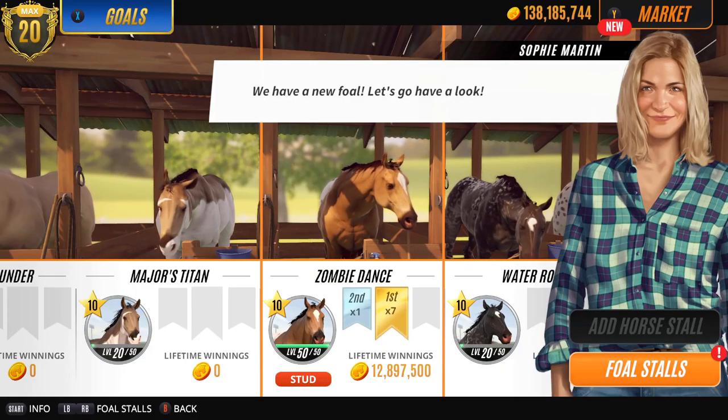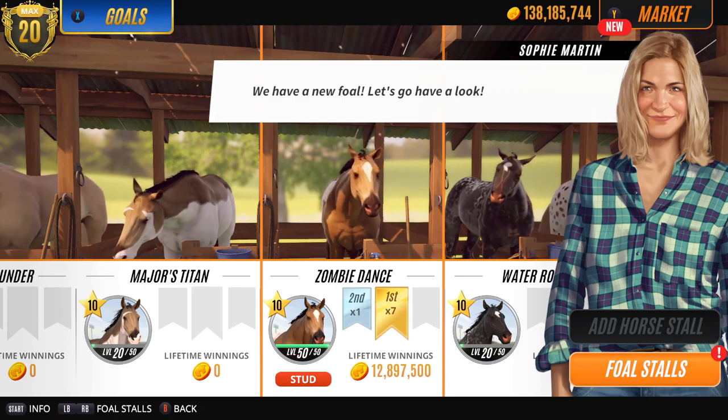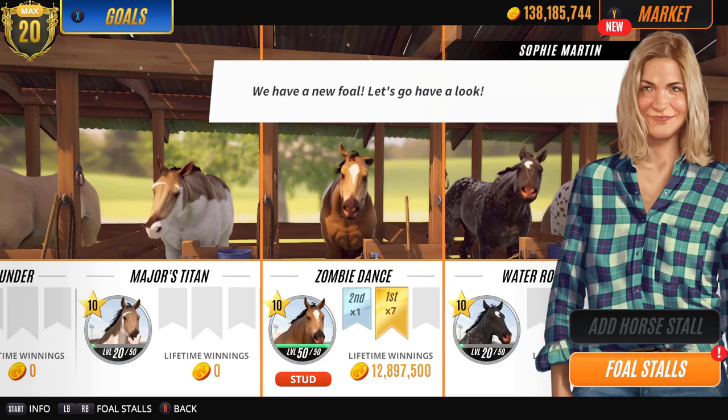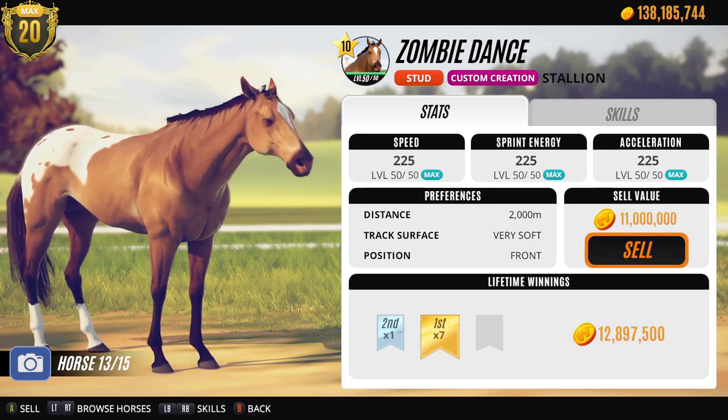Hi guys, so since yesterday a few things have happened. First of all I made a custom creation for soft - very soft rather. I got sick of trying and trying and trying and I really wanted to replicate the kind of bay that I had before but with a little bit more interesting. I got the blanket Appaloosa there, not Leopard.